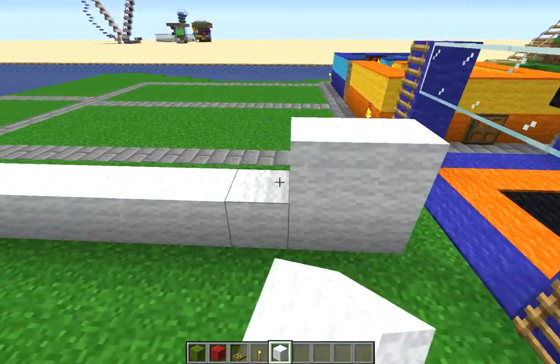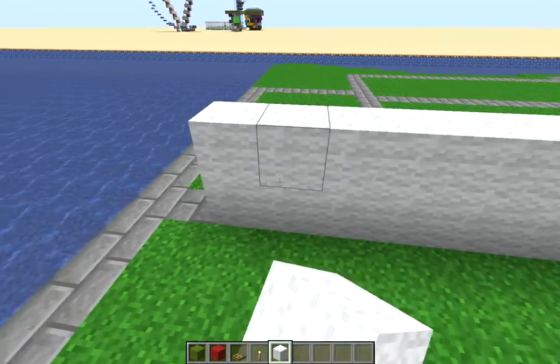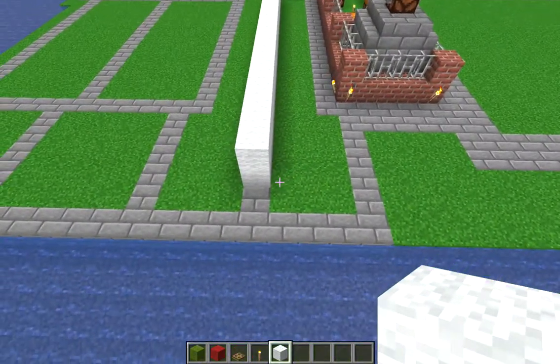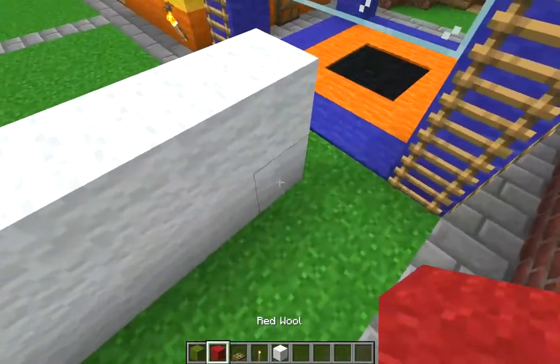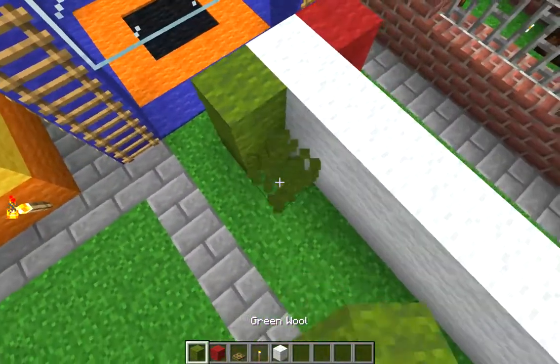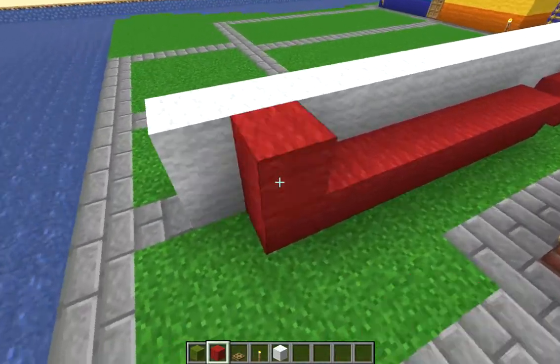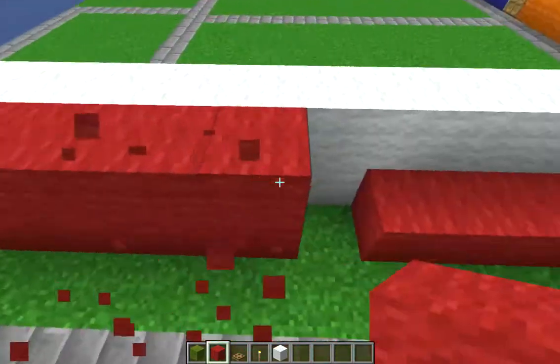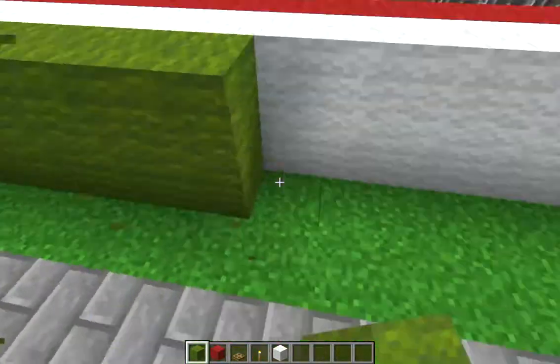That should be 18 blocks. Then on this side you want to put red, and on this side green. You want to bring this all the way until it's 1 short on the front. Same goes for the green side.